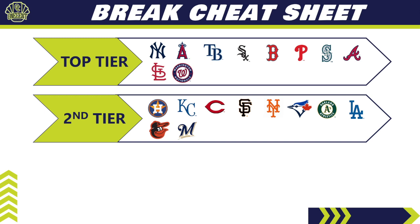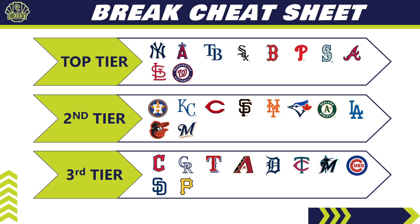The middle tier — tier two — has a few surprises. The Dodgers are down here, with only about eight different autos. The Oakland A's are in here as my sleeper team. The Orioles don't have a ton of content but do have some nice Brooks Robinson autos. Kansas City is in the second tier too — very little content overall, but they have Bobby Witt Jr. autos, which is a massive pull. Don't be surprised if Kansas City is a top-10 most expensive team in pick-your-team breaks because of that Bobby Witt Jr. auto.